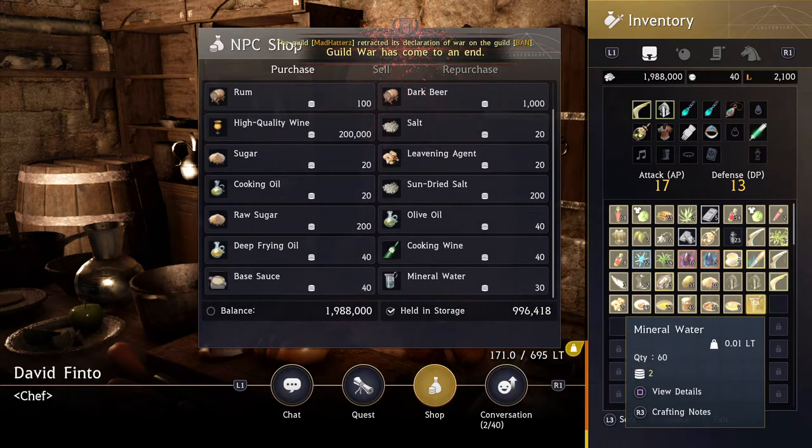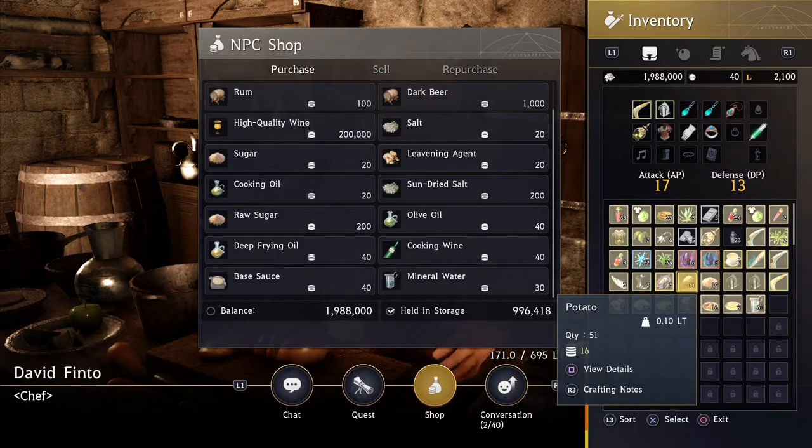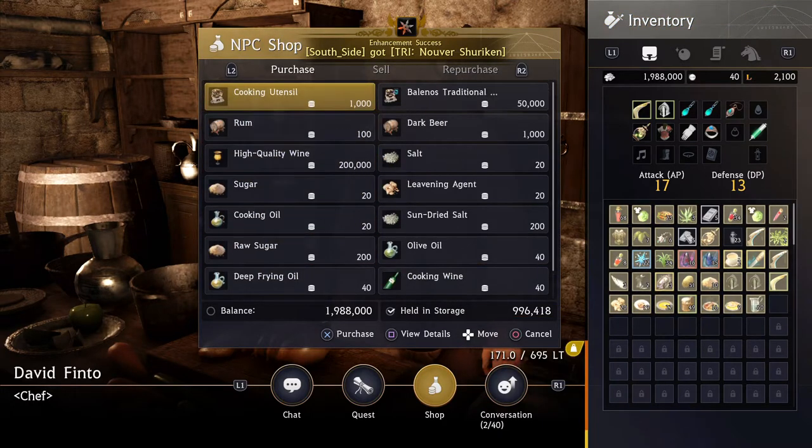That's basically what you're gonna need because every five potatoes you need one sugar, two agents, and six mineral waters.